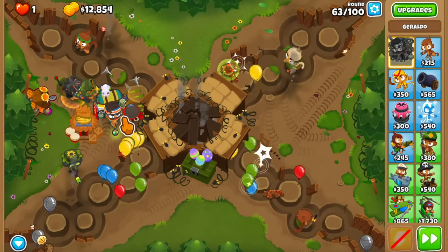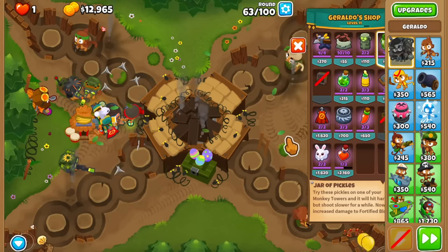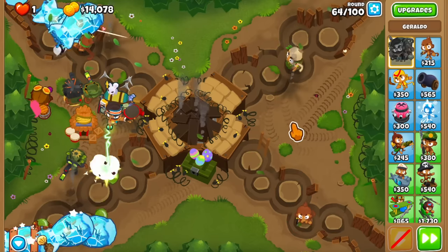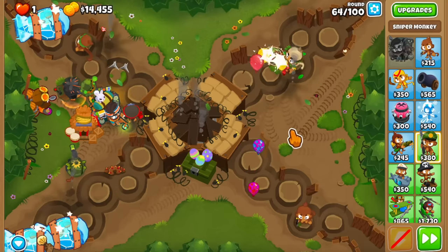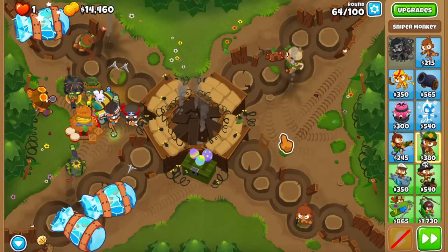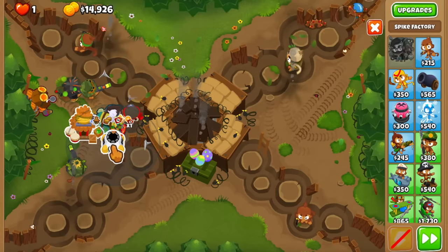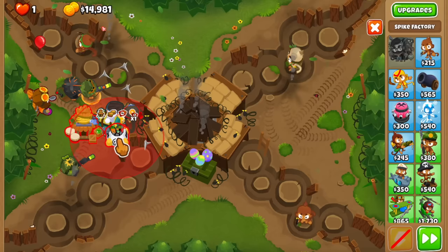Oh my god, look at these guys go. I thought I was at least going to have to drop both abilities but apparently not. Not spending the money is actually really good. Do we even have to go for the Elite Sniper now? These guys are a little bit stronger than I thought. Can we skip the Elite Sniper? You know what, I'm actually going to go for it — let's try and skip the Elite Sniper.